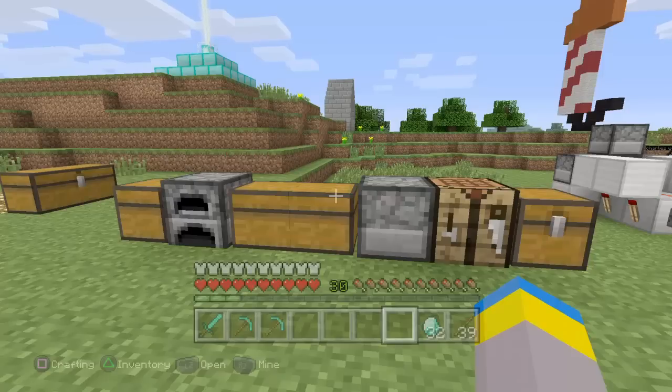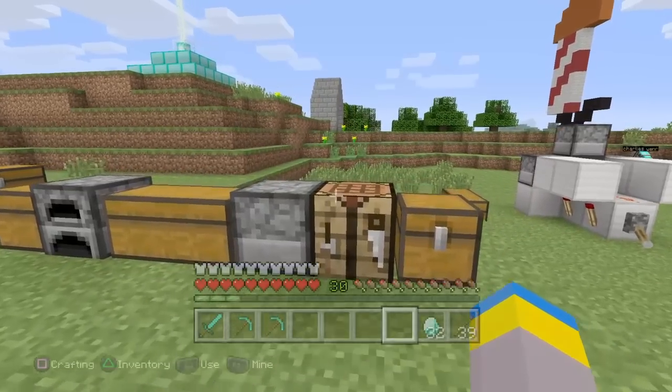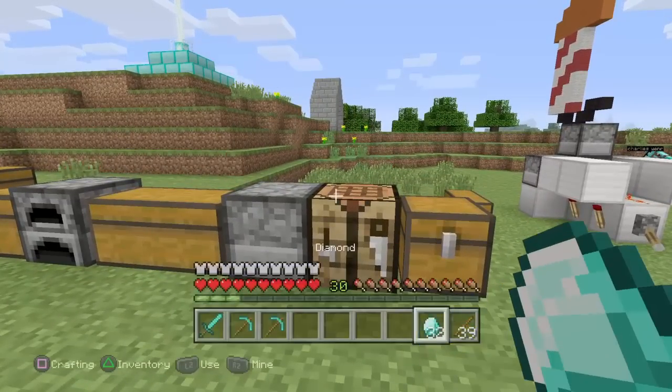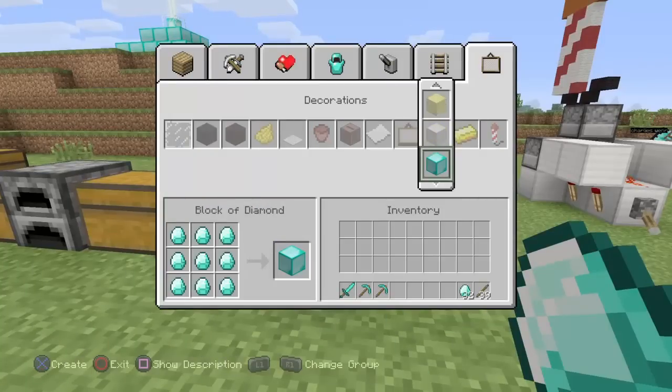That's pretty much how you do the glitch — it's just as simple as that. It's an awesome little glitch and you can also use it to duplicate stuff. When you're crafting with your diamonds, you could make a diamond block, and then when you get your diamonds back you could craft the block back into diamonds and you'd have more diamonds than you had before.